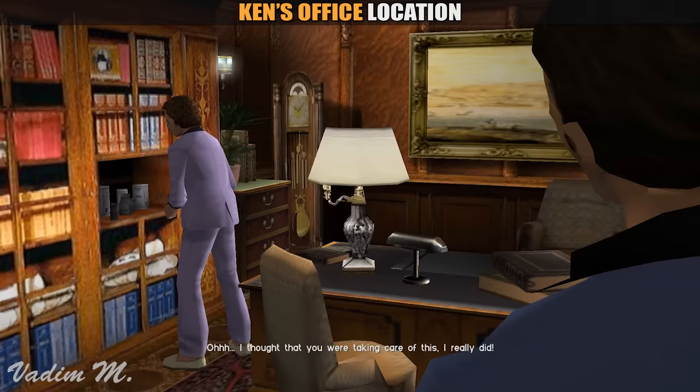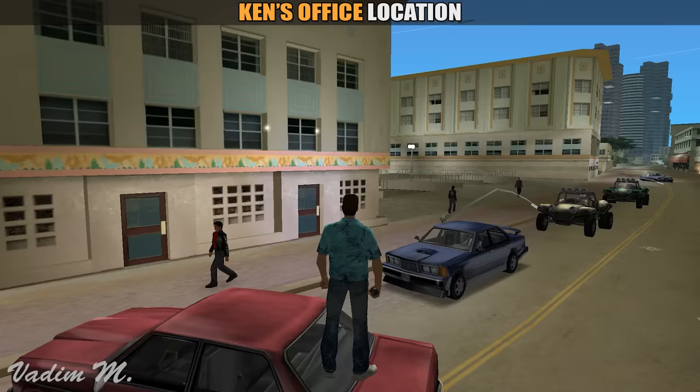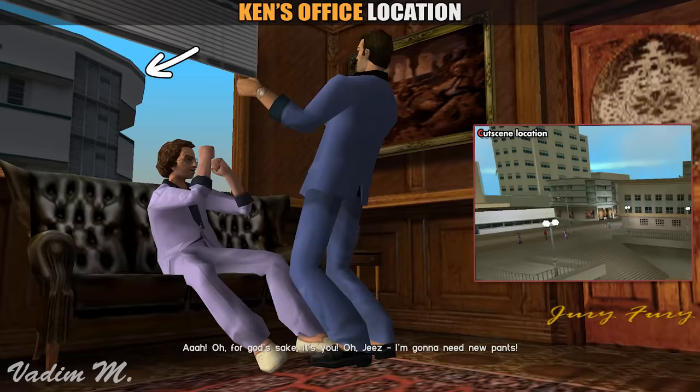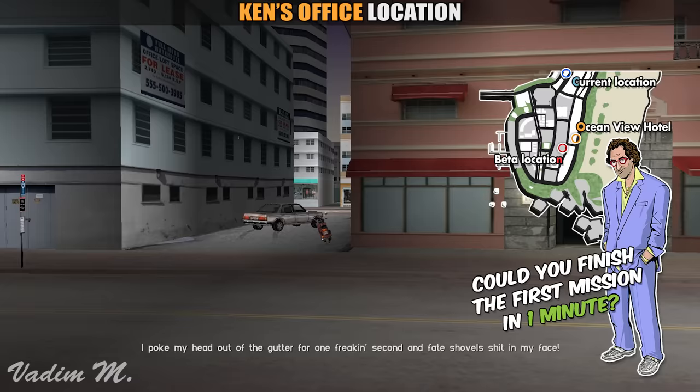According to the interior files, Ken Rosenberg's office was going to be located south of the underground mall, near Collar and Cuffs, but it can't be seen without even touching the game files. During cutscenes inside the office, the scenery outside does not match with any scenery around Hotel Harrison, where it was supposed to be. If the developers didn't move his office a little bit further, then it would be too close to our first hideout, which was probably the reason to make that change.